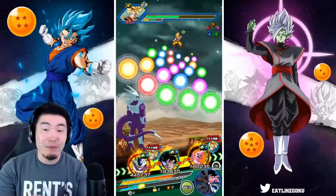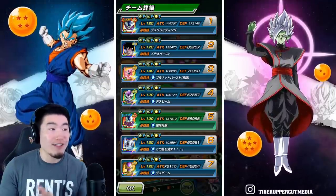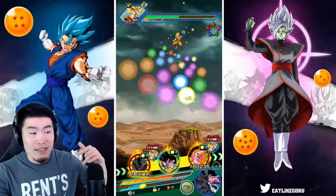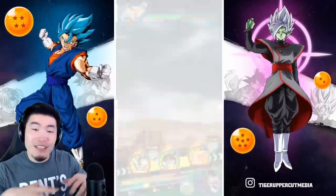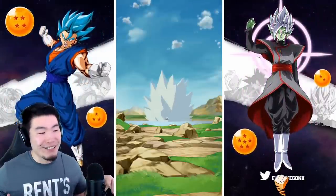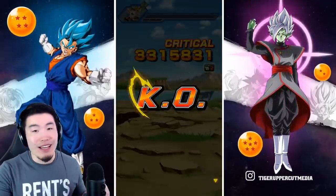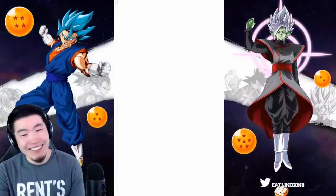Now he gets attack and defense plus 180% on his passive. Let's check this out — 173,000 defense, 445,000 attack. He also raises attack every time he supers, so he's going to be building up attack pretty fast. Whatever you see here is just the beginning. 3.8 million attack for the first super, going up from here. 3.3 million crit. Goku's dead.